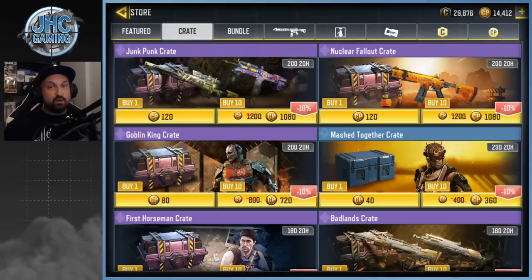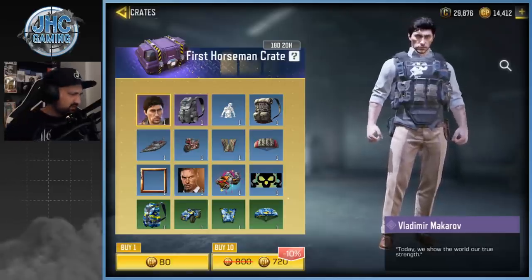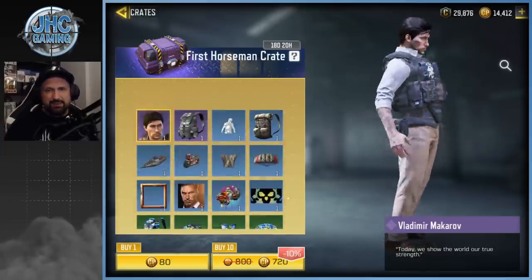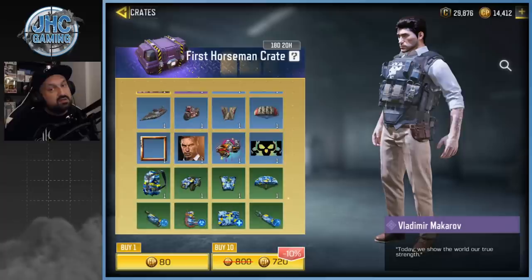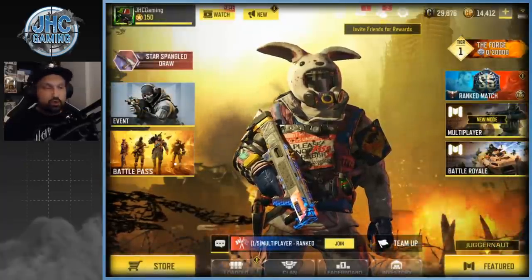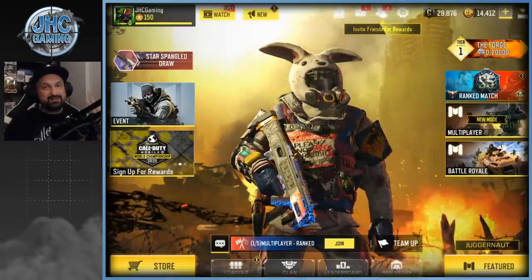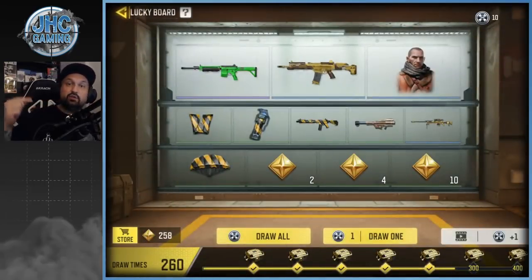Then we got some cheaper ones — the Goblin King and the Mash Together crate at 360 CP. I didn't do a video on the first horseman crate. I decided not to go for it because I didn't see anything I really like except the soldier. Usually when it's just a soldier and nothing else I'll skip. Maybe I'll buy 10 just for luck. Before we start, smash that like button — 85,000 subs, going for 100,000! Let's start with 10 more spins on the brand new lucky board for Season 8.